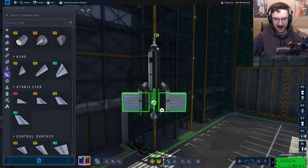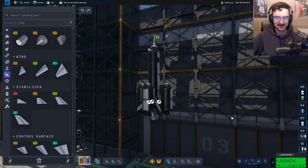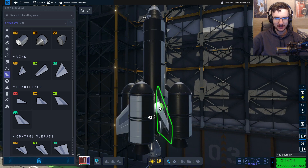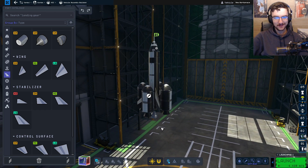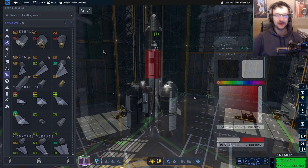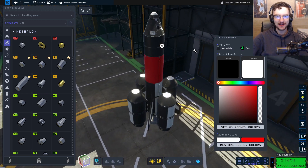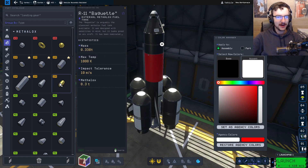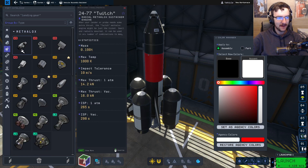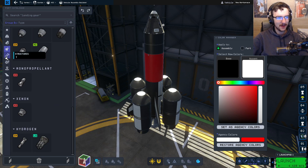I want to put the stabilizers in between the boosters, just like this. That actually looks alright. Let's move them up slightly and leave them there — that is actually good. This will get us to space. Let me go ahead and paint it real quick. I added some red literally just in the middle, and I painted the top bit more grey than it was — that is essentially all I've done. What I want to do now is actually try and find the engines that we can use whilst we are in space.